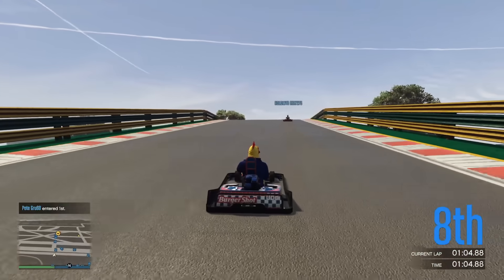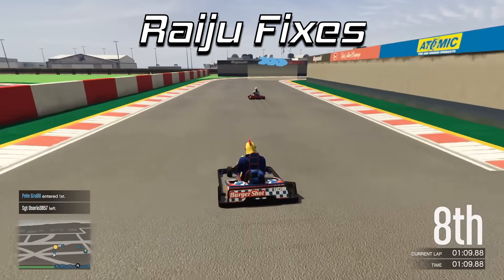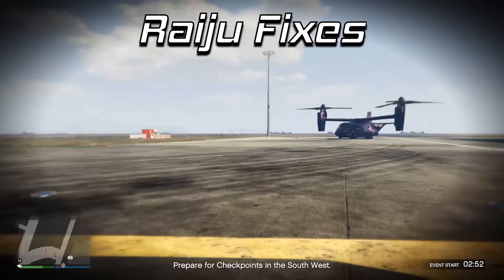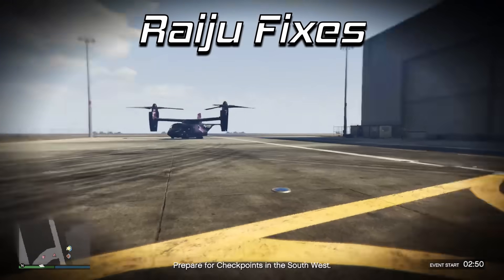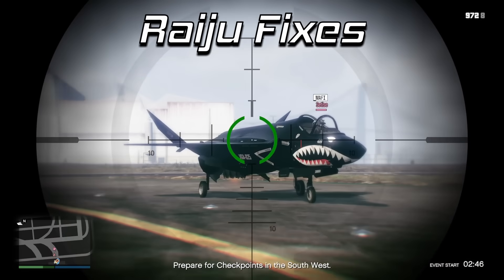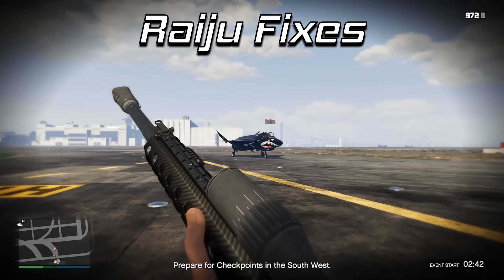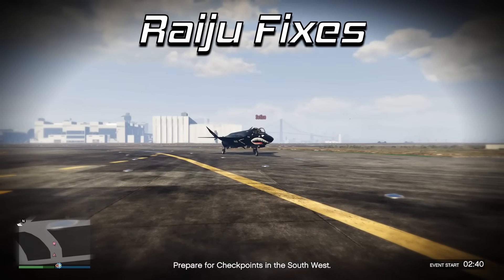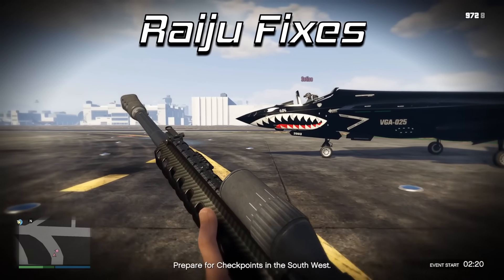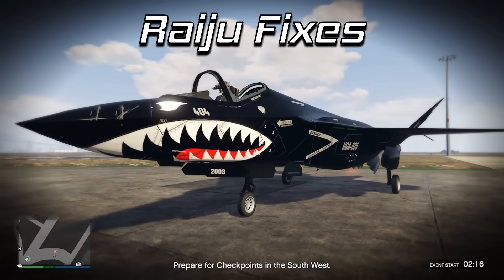Starting with the first one: the Raiju Jet. It has a problem where the cannons do not show tracers for other players, nor do they make a sound for other players. In combat it's difficult to tell when a Raiju is shooting at you because the only way you know is if the shot hits you and you hear the explosion of the bullet impacting. This doesn't seem intentional because when you're firing the explosive MGs yourself you can hear the guns and see the tracers.